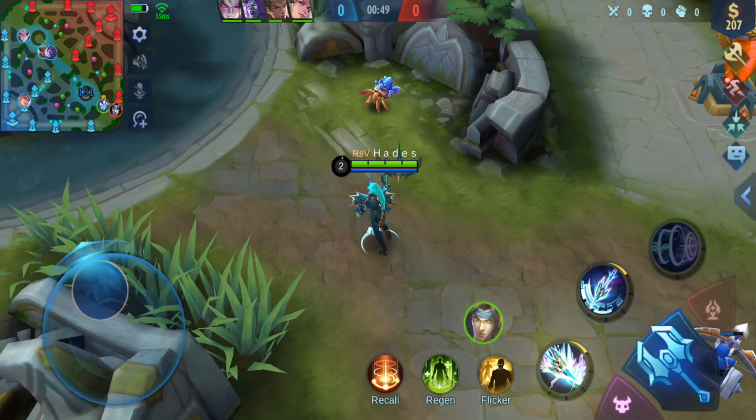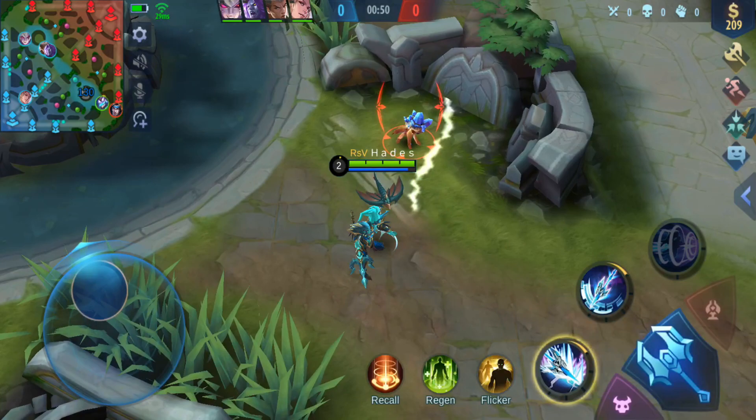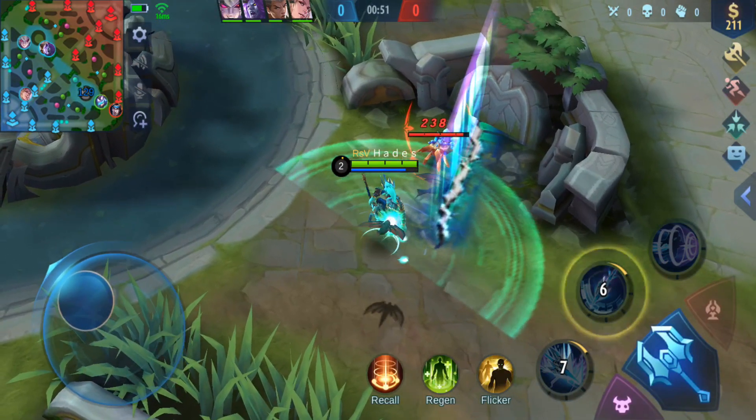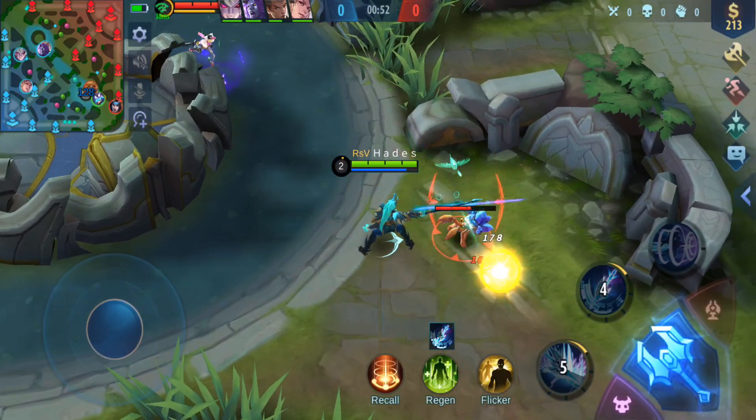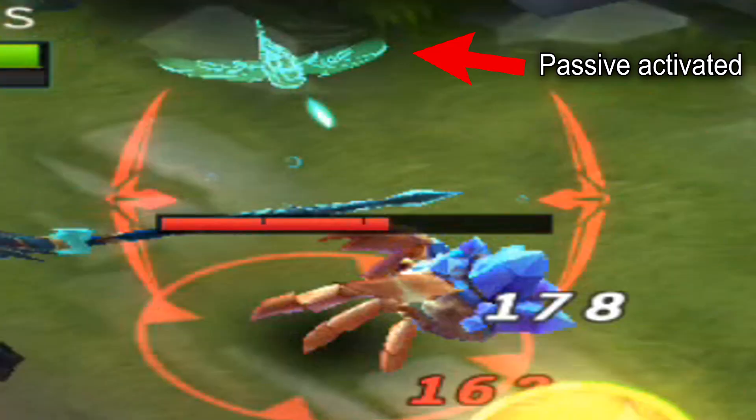So if you want to activate the alpha passive skill, if you use your first skill you need to await the plane to hit the enemy first, then you can use your second skill to activate the passive.